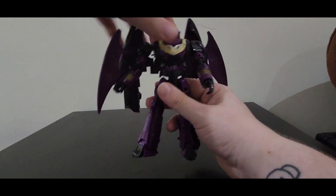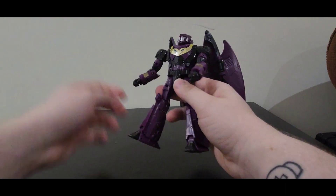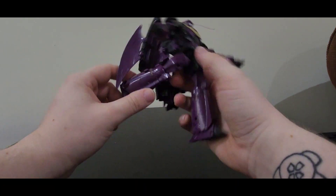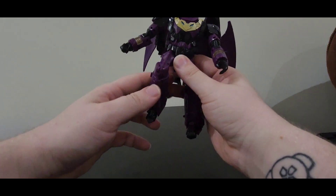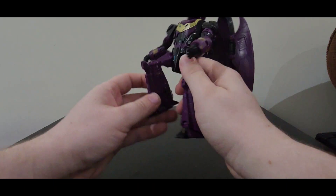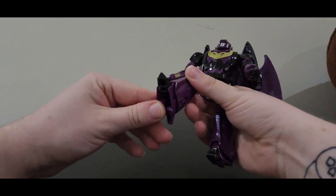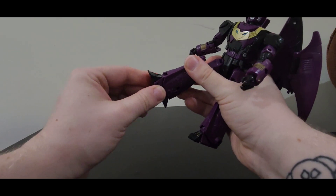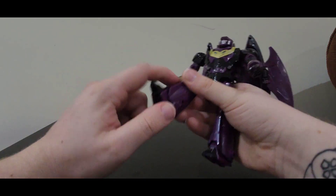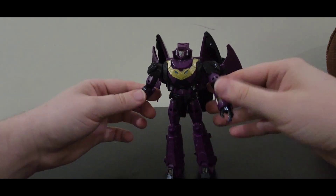This side's a little tight — oh, actually never mind, this version isn't as tight as I remember it being. You get a waist swivel, which is very nice, though the wings do like to pop out every now and again. Legs can go up that far, back that far — they can't really go forward, though I don't imagine bats kick many people. You get about 90 degrees of bend at the knee, and you get a little bit of foot tilt as well as claw feet, which is very very nice.